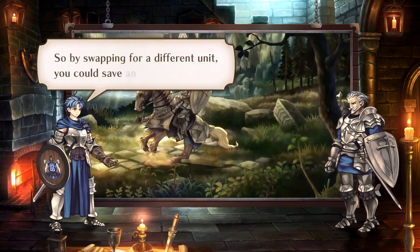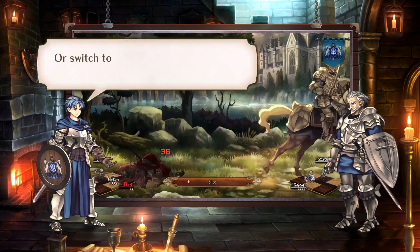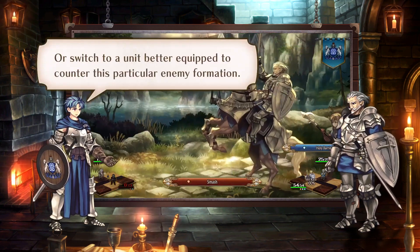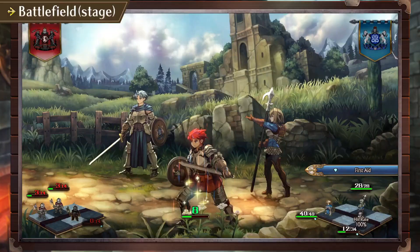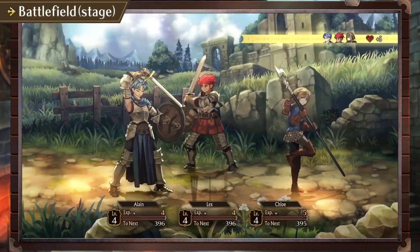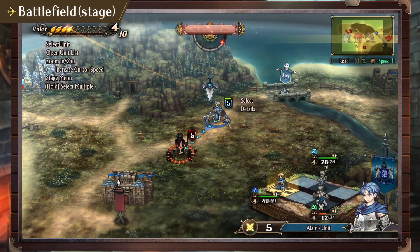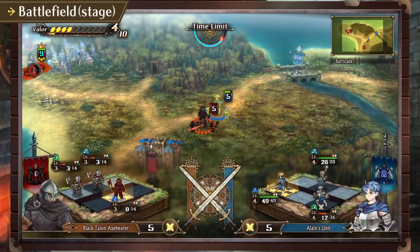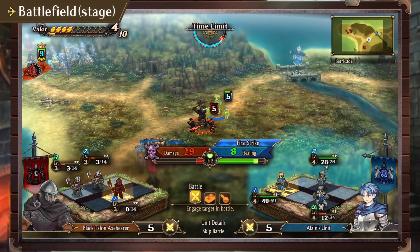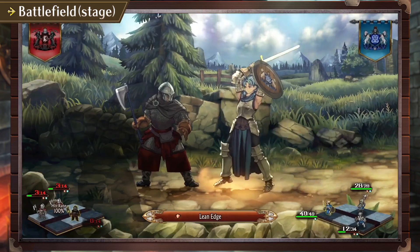Interesting — so by swapping for a different unit, you could save an ally in distress, or switch to a unit better equipped to counter this particular enemy formation. Precisely. If neither side loses outright, the unit with the lower percentage of HP will be knocked back and forced into a waiting state. Engaging an opponent in such a state allows you to launch a first strike, an advantage from which few opponents can recover.